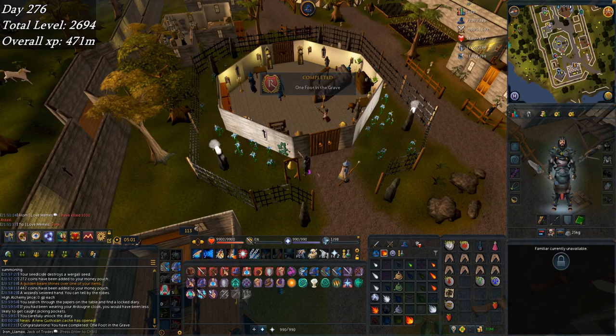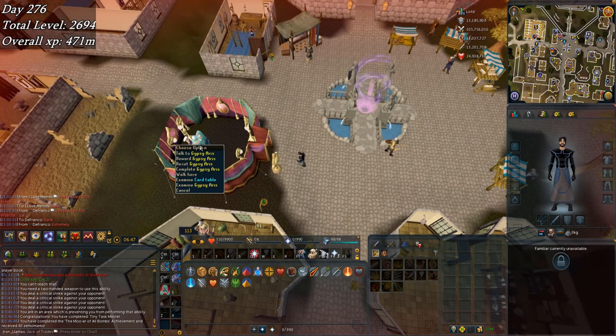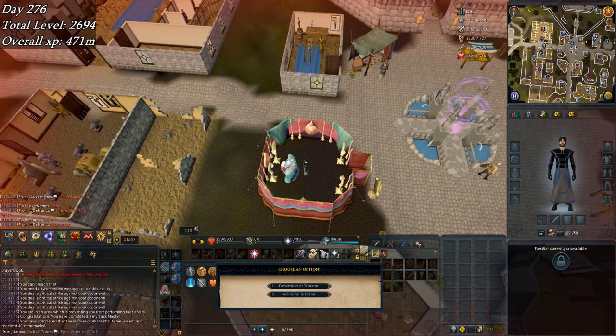One foot in the grave. I just completed Dimension of Disaster for the second time. I got the Tiny Taskmaster Achievement, which means I did all of the new Varrock Achievements - or Tiny Zemourgal's Achievements. I'm just going to collect the rest of my reward from that rerun. Glad to be done with that. On to the next day.